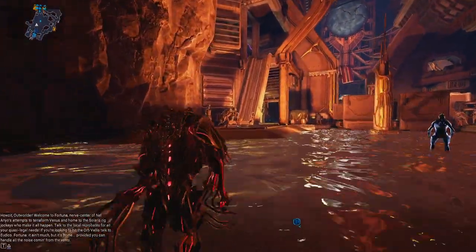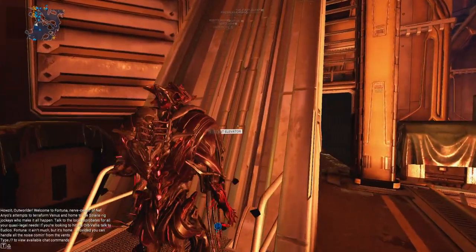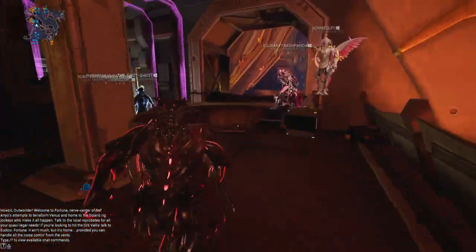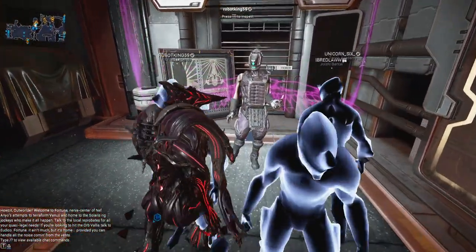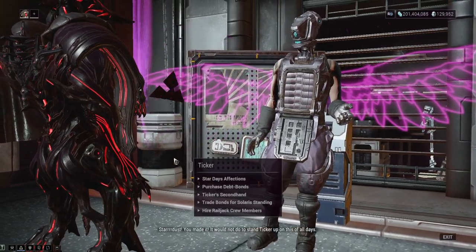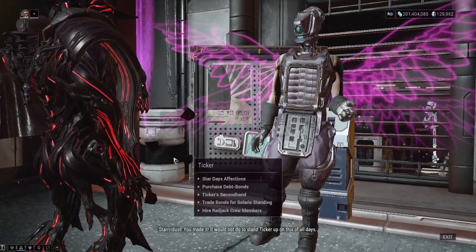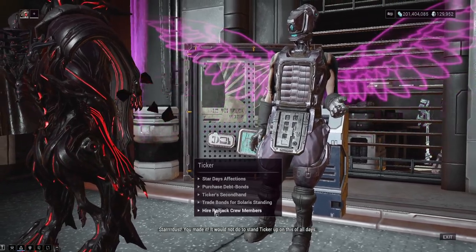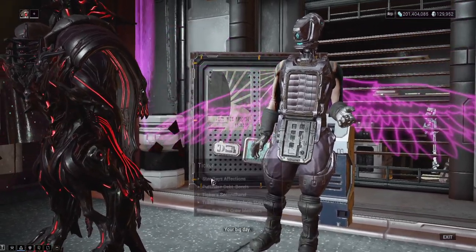I really don't want to call it an event, because there's no specific bounties that spawn here, there's no quests, there's nothing like that. It's just basically: come over here, and if you have extra bounty stuff, just turn it in to this vendor. You can trade bonds for Solaris, hire Railjack crew members. You're looking for Star Days affections.